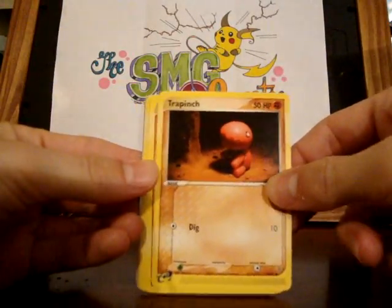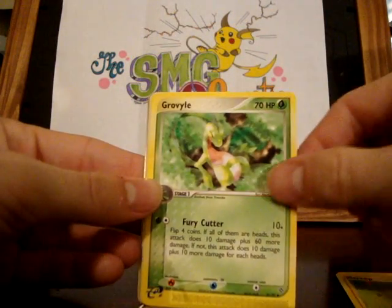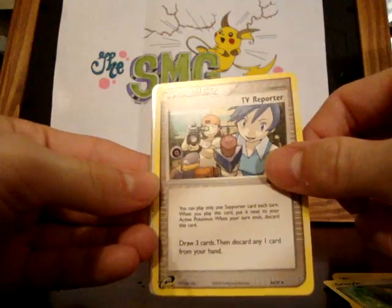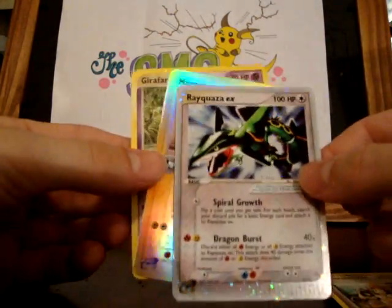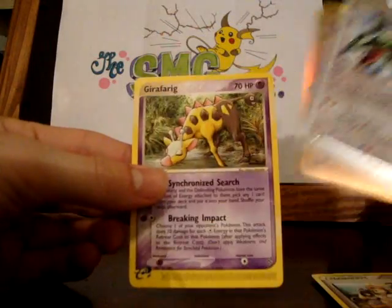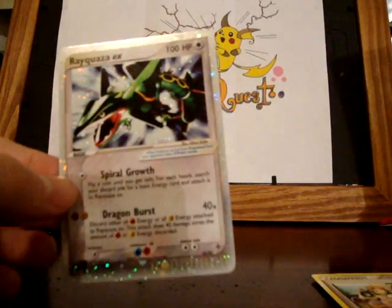We got a Trapinch, Geodude, Nincada, Marill, Grovyle, TV Reporter — come on, Kingdra. Aww — a Quagsire EX. That's still a really good one. Magneton Reverse and a Girafarig. It's a very nice EX, probably one of the better ones. I'm looking for Kingdra and Magcargo.